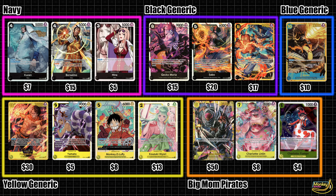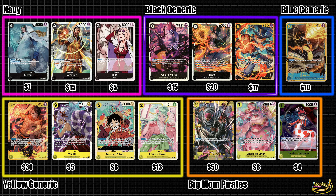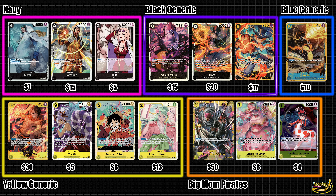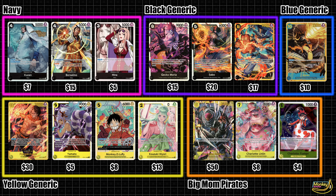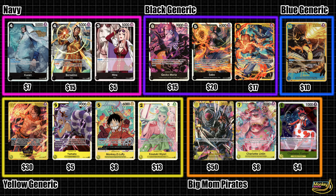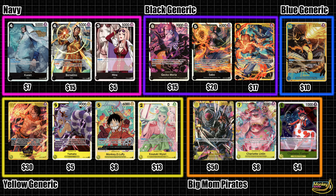The two most expensive colors are yellow and black. Yellow requires expensive top-end that just adds up, and black requires expensive engine pieces that also add up — and both are kind of hard-required for their respective decks. Expect to spend above $200 for a black or yellow deck. Lastly, blue is the cheapest color in the game. Most everything is below $5, and you have like one $10 top-end card. Expect to build most blue decks for a bit below $100.